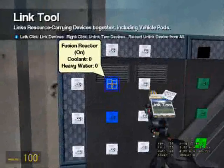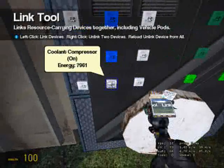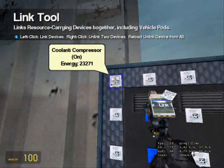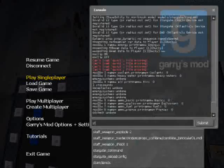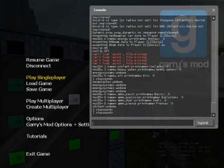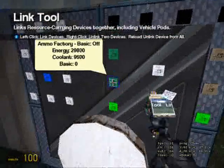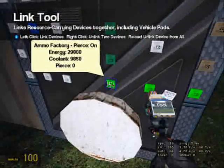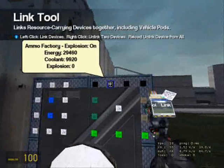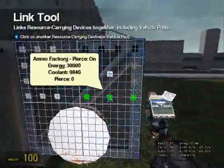Link it to the ammo cache, and then link the resources available to the ammo cache and to the resource cache. If I turn this on, I can turn all this on. Type 'stop sounds' if you need to so you can still hear me. You have to link each of the different ammo types to the ammo cache, otherwise it won't work.